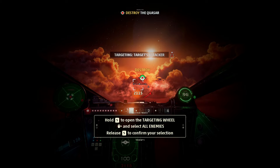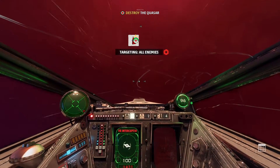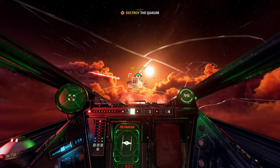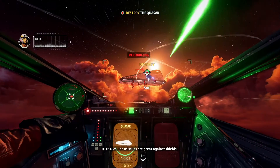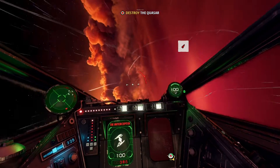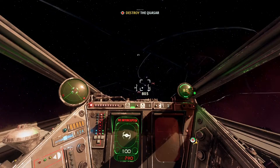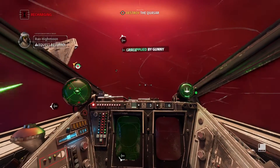Target attackers! What — whoa, what the fuck? The enemy's locked on to me. Boarding team here — we've secured the bridge point. Nice! Ion missiles are great against shields. Get off of me! Yep, we're hit. Beep boop — do something, I don't pay you to sit around. Yeah, you're good now.